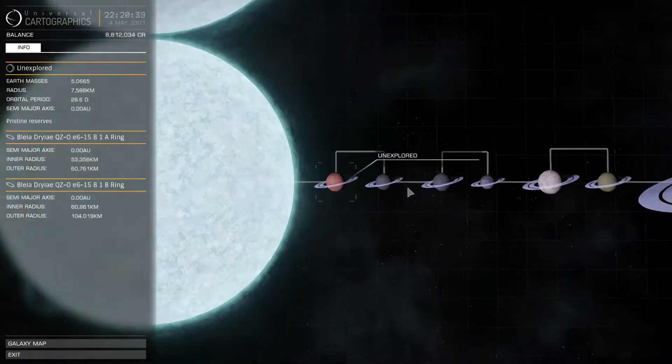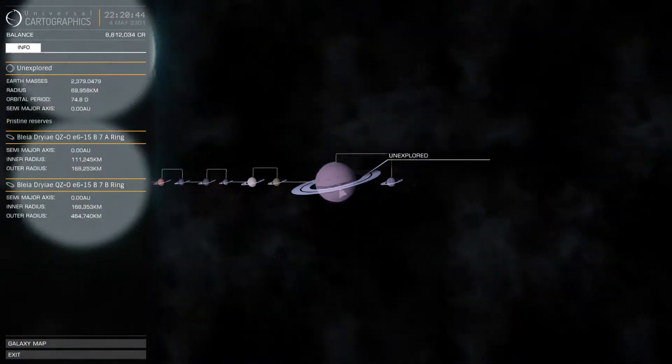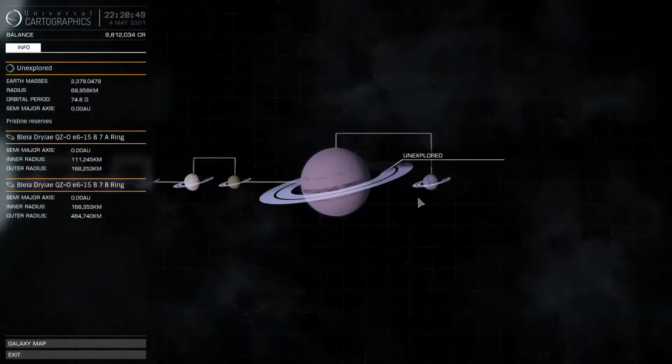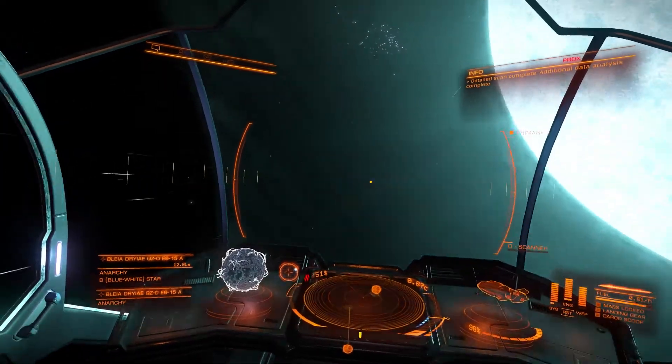I wonder what makes that happen — that can't be a fluke surely, there must be something. What are the chances of four, five, six, seven, eight planets all having rings? And they're all double planets as well. It's pretty tempting to go out there, but I'm not going to.